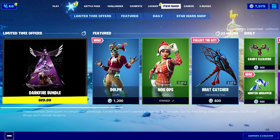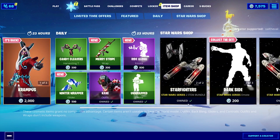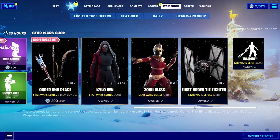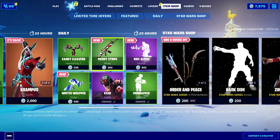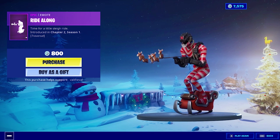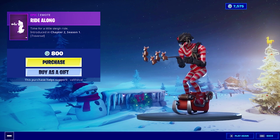What's up guys, Val the Val here with another Fortnite video. Today we got a new skin called Dolph. Before we do that, let's take a look at everything that has come back to the item shop. We still have all of these Star Wars cosmetics — I don't know how long they're planning on keeping them here, like they've been here for a little over a week now. We also have a new wrap, a new emote, and a new glider. This new emote is a traversal emote — that is awesome!